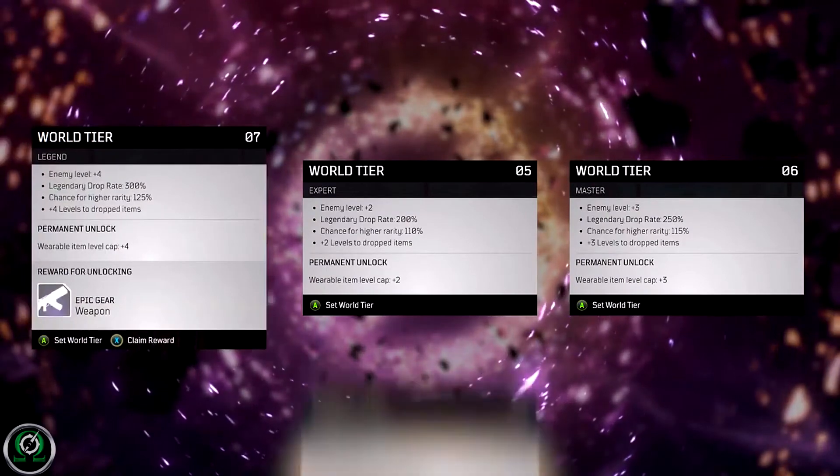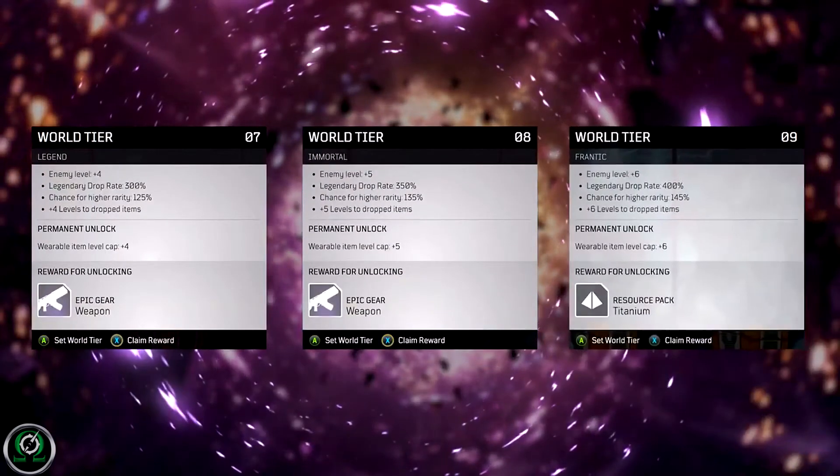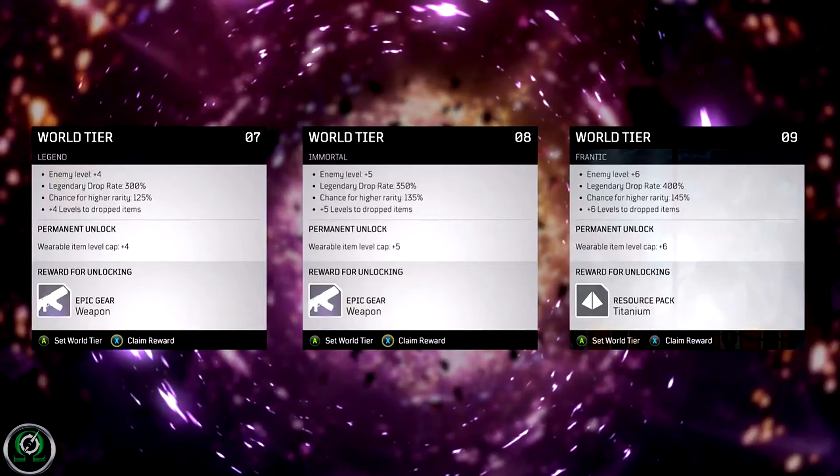World tier 7 is legend: enemies are 4 levels higher than you, 300% legendary drop rate, 125% chance for higher rarity, plus 4 levels to dropped items, and plus 4 to wearable item level cap. Starting at tier 7, it also begins dropping epic weapons. World tier 8 is immortal: enemies are 5 levels higher than you, 350% legendary drop rate, 135% chance for higher rarity, plus 5 levels to dropped items and wearable item level cap, plus an epic weapon.